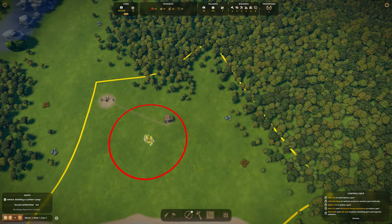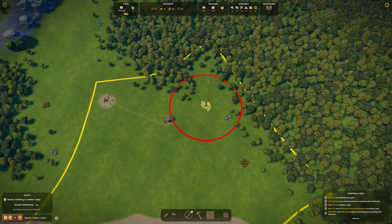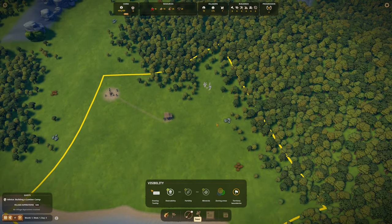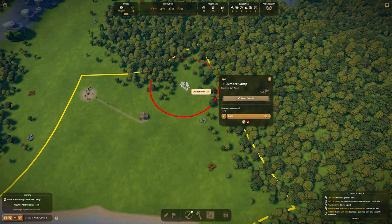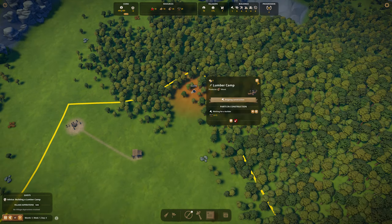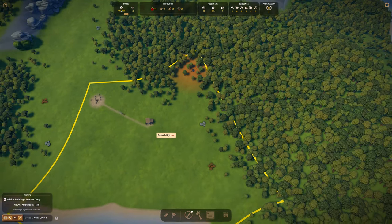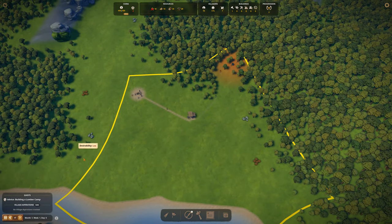I'm going to place the lumber camp in this area, but watch closely to that red circle. What's inside the red circle will influence the village desirability. Right now it's empty so you can't see anything, but once you place this one, it's going to be very red. See? It became red. Villagers will not build around this area if the desirability is very low. So I'm going to keep the full area here for my village.